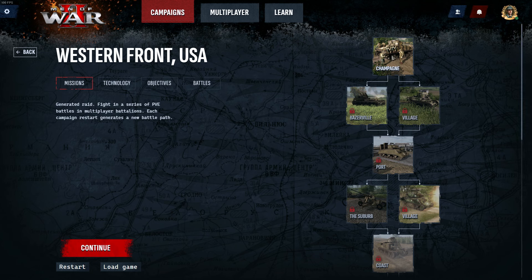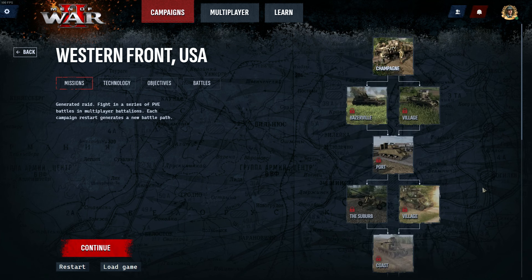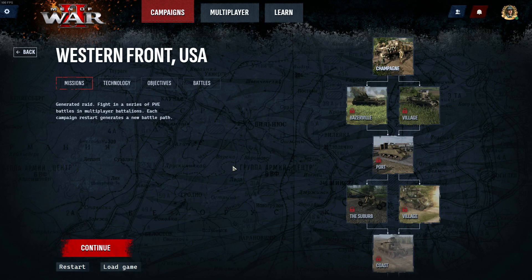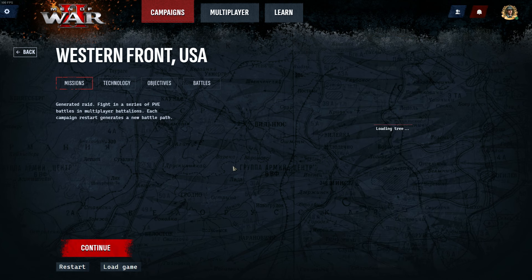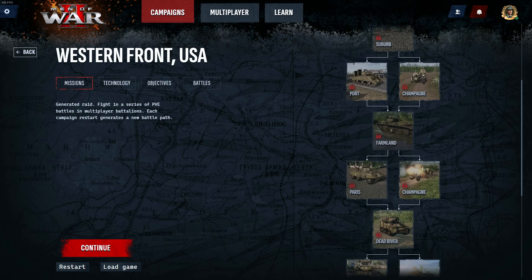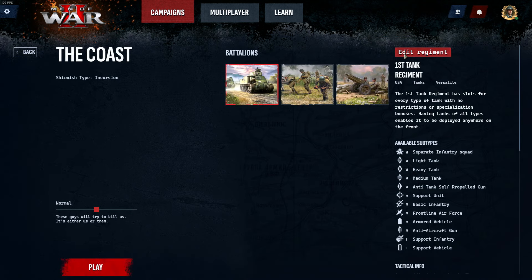Moving on to raid mode: raid mode is essentially a dynamic skirmish. Each restart or reset generates a series of 16 maps and missions at any difficulty. Western and eastern front maps with all three nations are playable. It features several mission types with different command points that test your ability to adapt quickly. In this example I'll be playing as the Americans, trying the first mission — Coast — with skirmish type Incursion, picking the tank regiment.